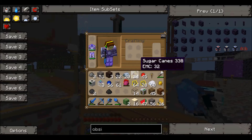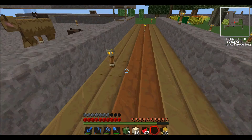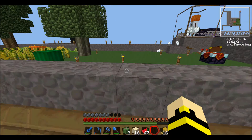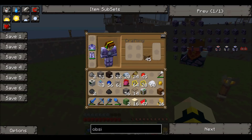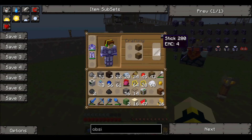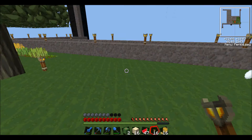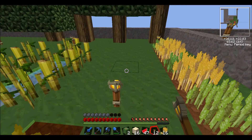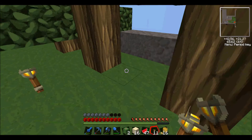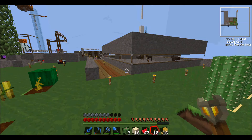I did see a creeper spawn there, and a creeper ambushed me as well. So I'm going to need to see which areas I need to actually place torches, because I don't want any mobs spawning. I want to make a mob spawning trap for that. There are no torches here actually — that would make sense how a creeper could spawn. It's probably also because of the trees.